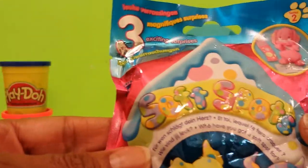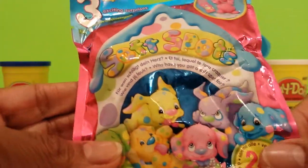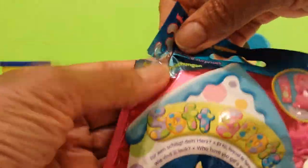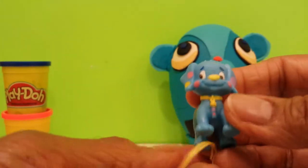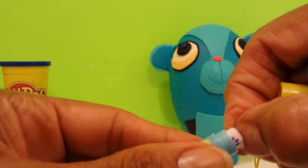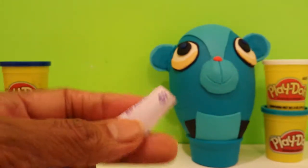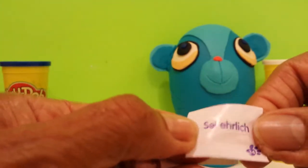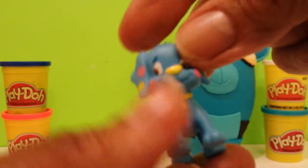Now we have something called Soft Spots — I have not opened one of these before. There's a possibility of 24 different characters, and it says it contains secret messages. Here's a cute little puppy and a little container with a secret message. Let's see what the message says. It's in a different language, but it says 'be honest.' That's good advice — be honest. It almost matches the neon color in the background.